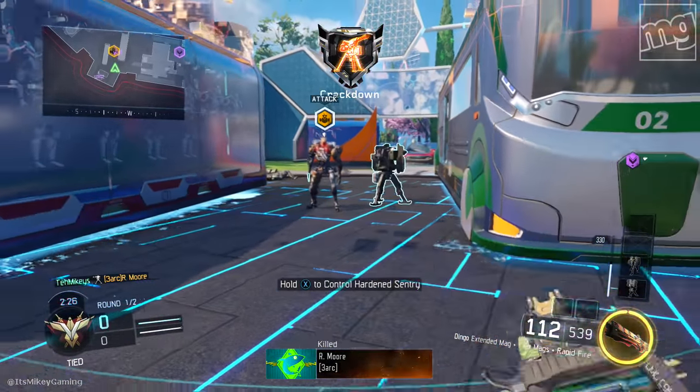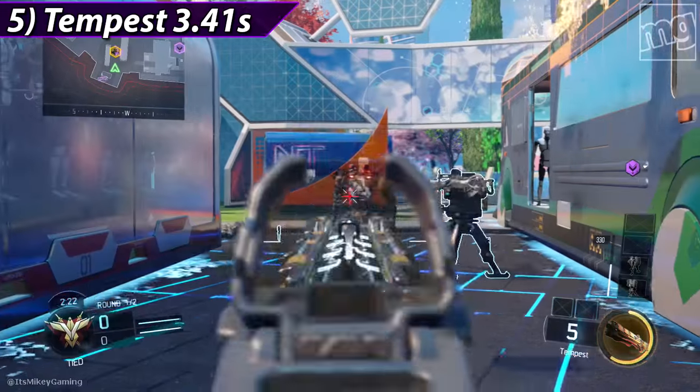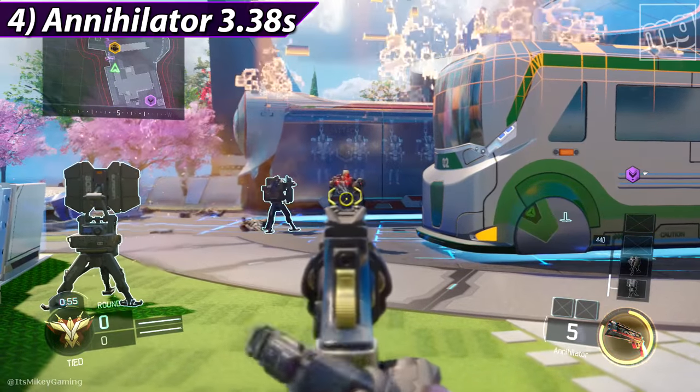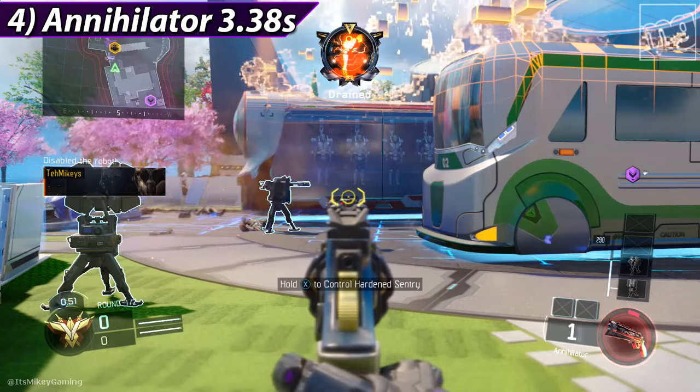At number 5, actually making it into the top 10 countdown, it's the Tempest at 3.41 seconds. If you're going to be a great teammate, use your Tempest on that thing. Number 4, even faster — at 3.38 seconds, the Annihilator takes it out really quick.